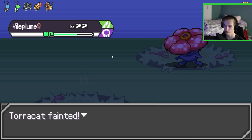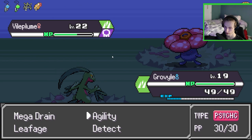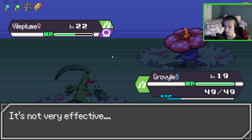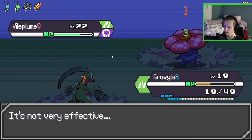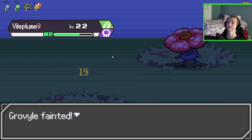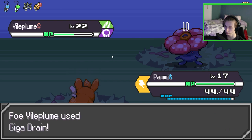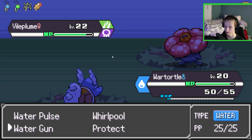All right, I need to think here. I don't know which one of these is going to do more damage — I'll just use Detect for now. It did nothing. Pommie, you gonna do anything? It's a grass type. Dig — it does nothing, man. I take it back. I am dead beyond all belief here — that Vileplume is beefed.